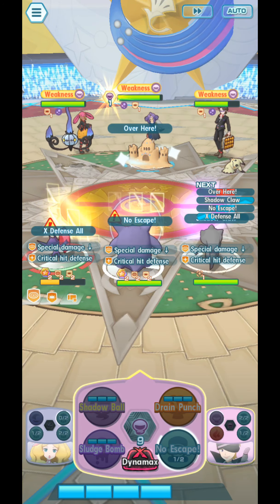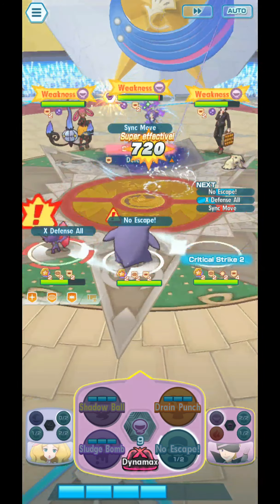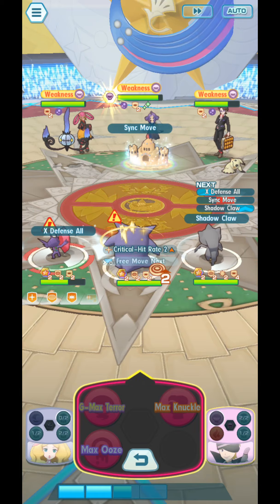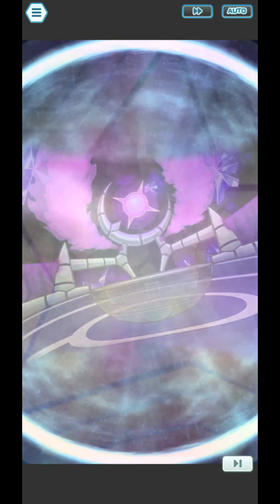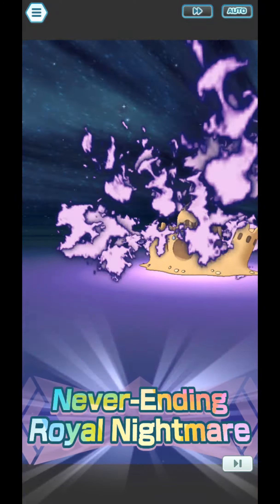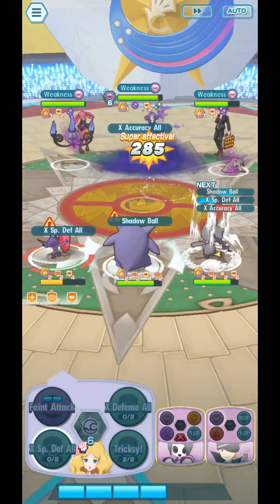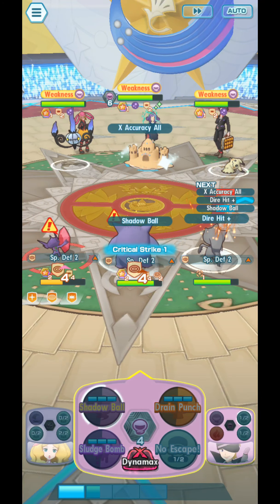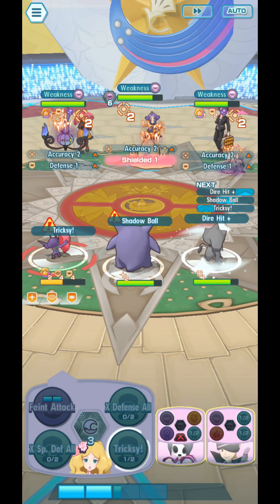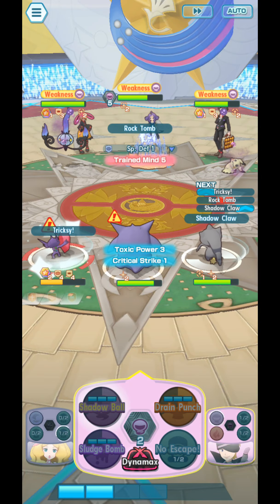He has a Fighting-type move, but his Attack stat is very low. So unless you're using him against Fighting-type opponents, there's no purpose using Drain Punch whatsoever. But you can raise everyone's attack stat by using Max Knuckle. So I'm going to use Shadow Ball first, then Starlight. It's a Special Attack!